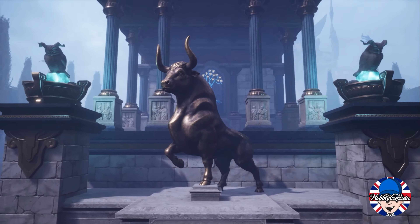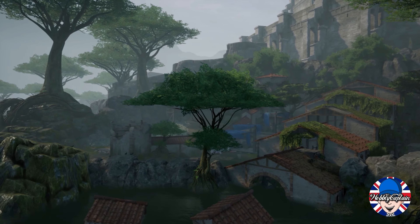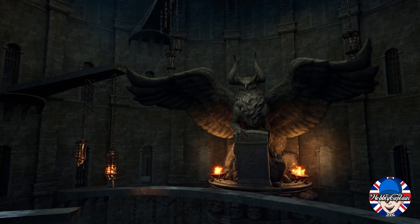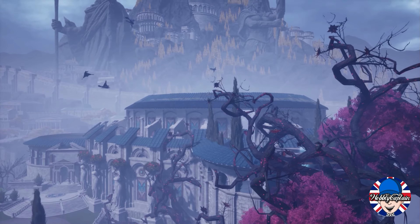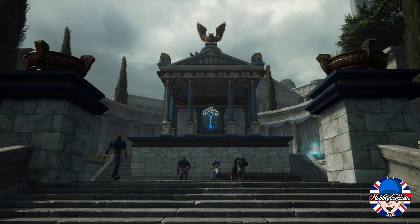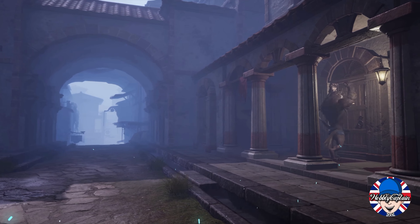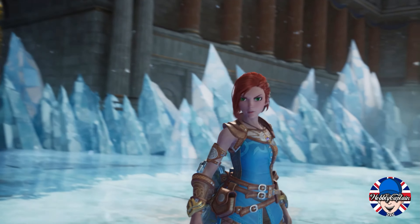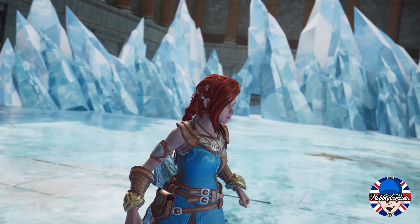The game takes place in the legendary city of Aethys, favored with Divine Grace of the Gods. It's set at the financial and political apex of the entire world, only to crumble in one night due to a single curse. Aethys has seen many adventurers like you over a thousand years, so beware of the danger lurking within the city walls, or you'll meet a similar fate.